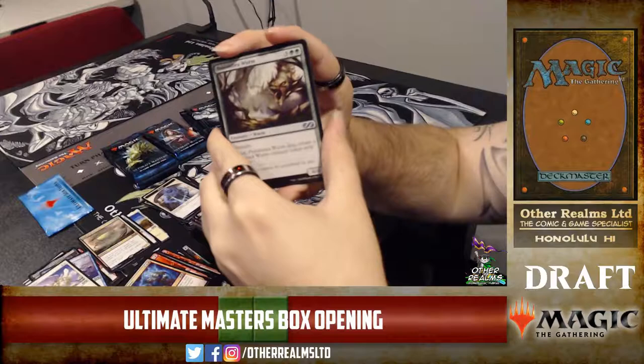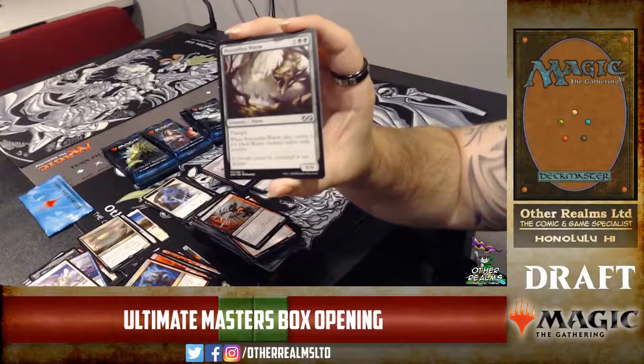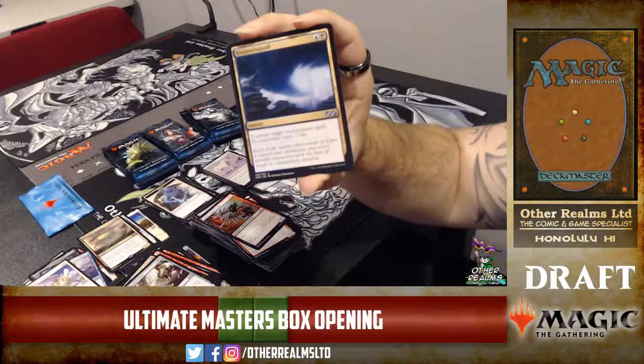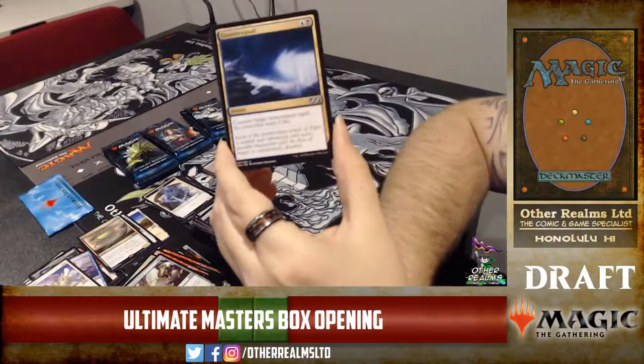Penumbra Wurm shifted down to uncommon! I'm not a fan of the art, but then again the original art wasn't very good either. It ties in with the black worm totem though — they match really well. Counter Squall — blue-black, counter target non-creature spell, and the opponent loses two life. Strictly better than Negate.